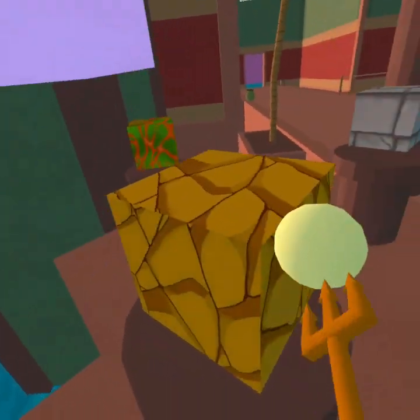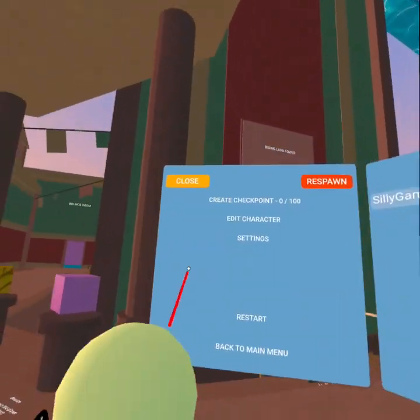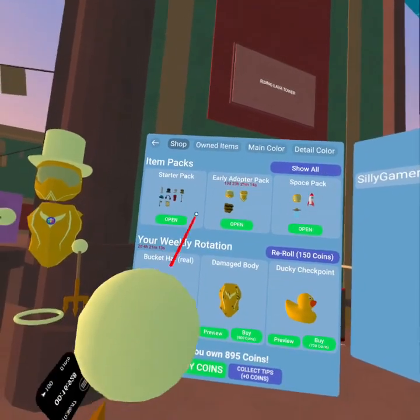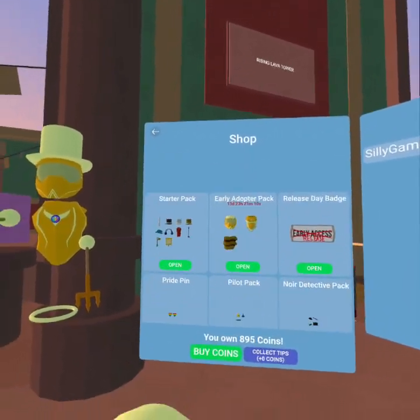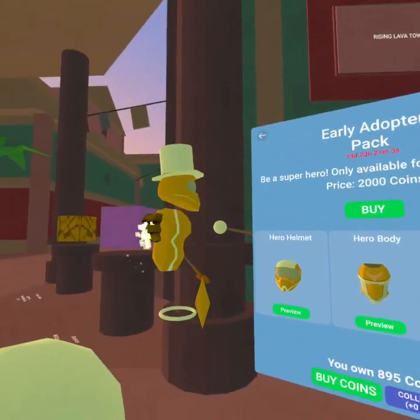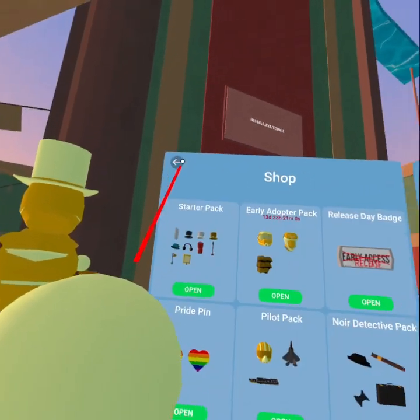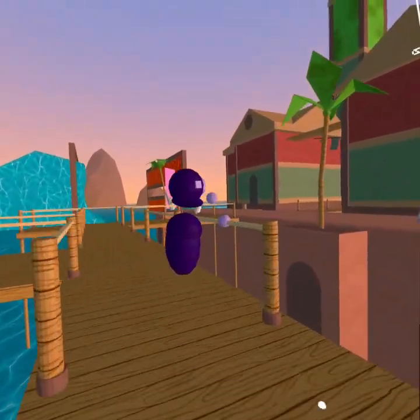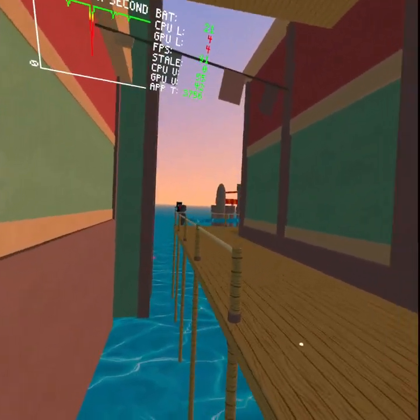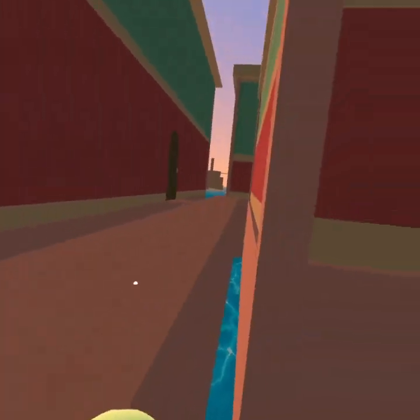Hey guys, it's been a while. Since the new Grab update is here, I'm officially an early access player because look - the circle hands are no longer available to others. They're no longer on here, only I own them. There's a hero helmet, hero jetpacks. I'm gonna get this badge and then everyone's gonna know that I'm on early access because I have the hat. Don't mind the thing on the corner of the screen - that's my FPS counter to make sure my game is buttery smooth.